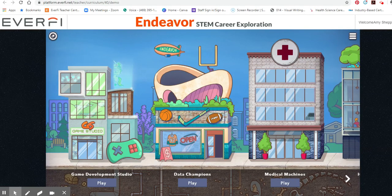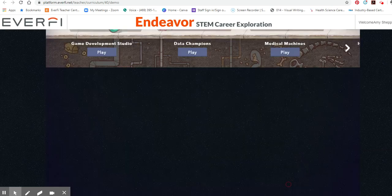Hey guys, I wanted to show you a quick video of how to do the medical machines game. Hopefully that'll help you get through the other ones as we're going through these the next few weeks. You'll log into your Endeavor account and then once you come to this screen, you'll choose play on the one that you are trying to go through. Let it load.